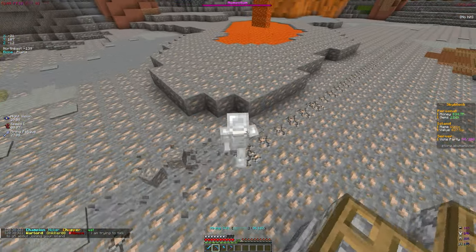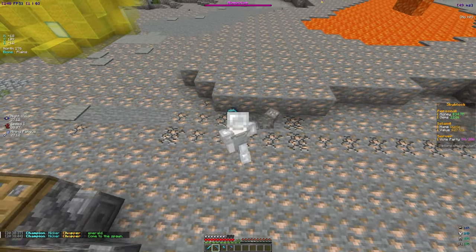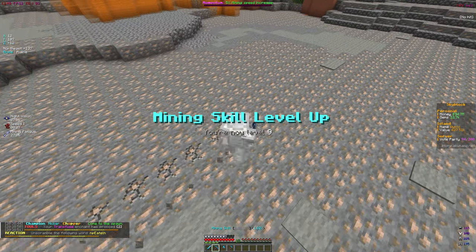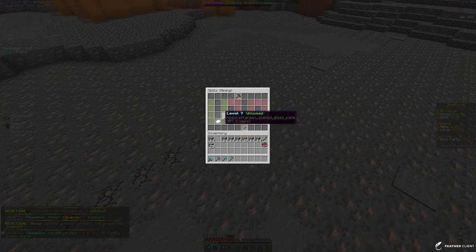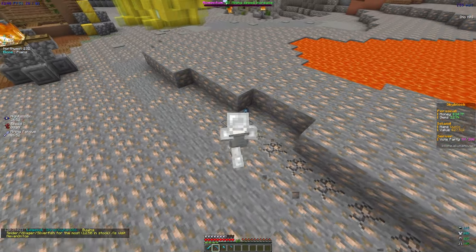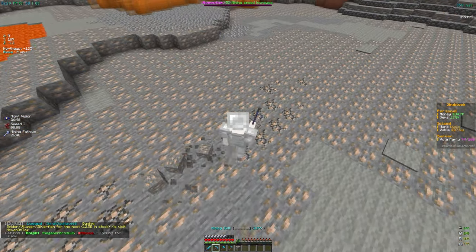Quick update: we have 2.5k blocks mined, so we're about halfway there. We just hit mining skill level 9 and in /skills the rewards are a 5% mining speed boost, 48 cloud keys, and intense cow spawners. Looking forward to level 10 and hopefully unlocking a new mine for more money.